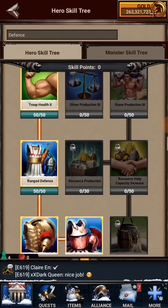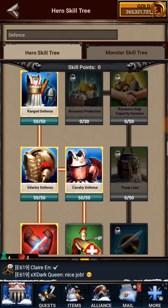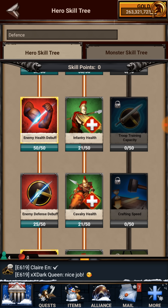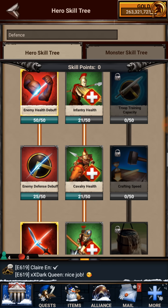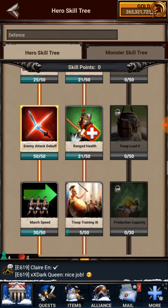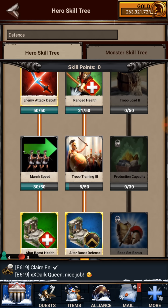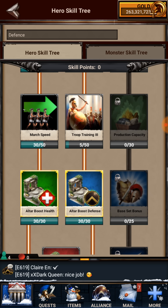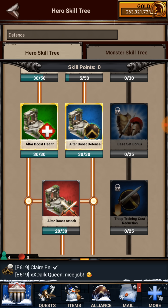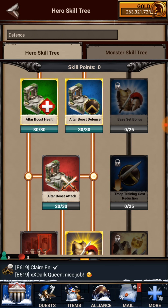For defense, you want Troop Defense 2, health defense, range defense, infantry, cavalry, enemy health debuff. When I get more points I'll add infantry health and cavalry health. Your altar boost and altar health and defense boosts help when you've executed heroes and have days on your altar.